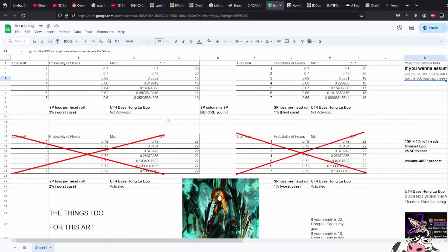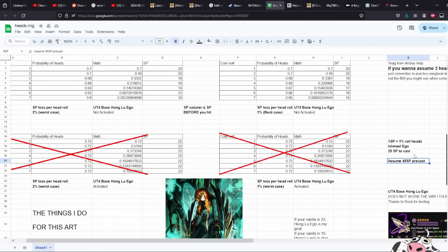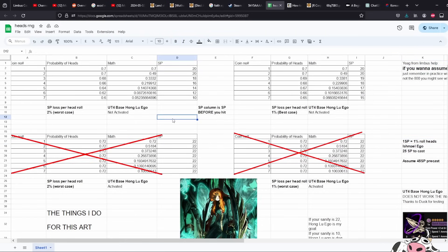I did the math to see what the odds of that happening are, and it turns out it's really bad. This column assumes you are using 45 SP before you pop this Eagle — you spend 25 SP to cast it, and one SP equals one percent chance to roll extra hits. At zero SP you get 50% chance to roll hits; at 45 SP you add 45 to your 50 and get 95%. That's how you get your 95% chance to roll hits at 45 SP.